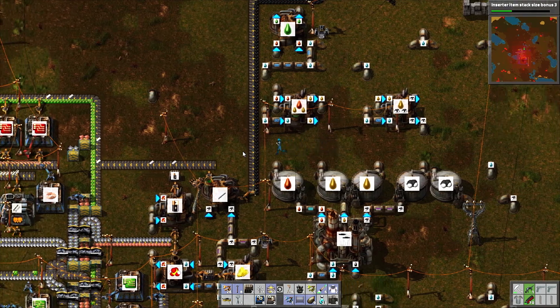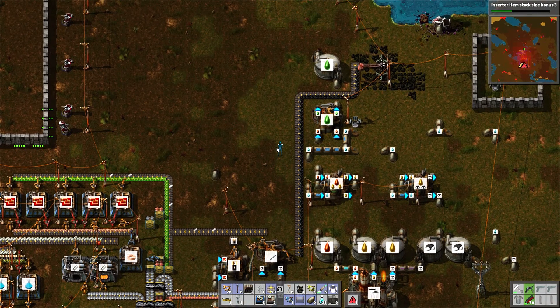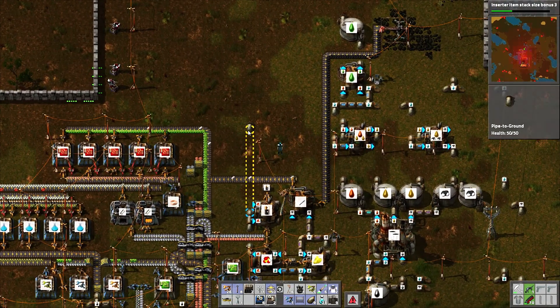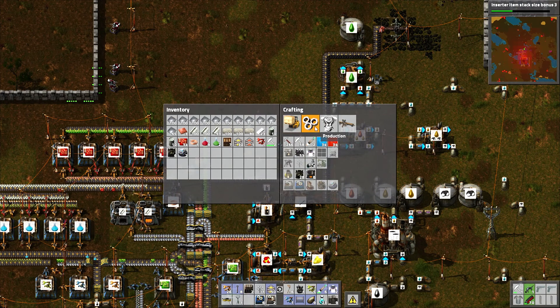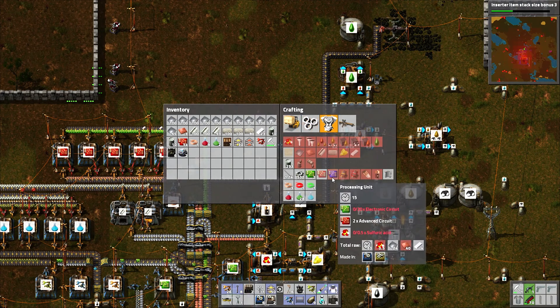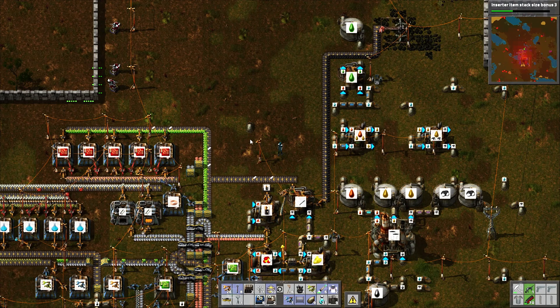Let me get the automation of the construction robots going. Then we'll go down and get some new oil. I think I remember now why this is here — this is going to bring my sulfuric acid up here so that we can build the next upgrade, the processing units. They require sulfuric acid. And I was going to build one or two of them up here, so I've got to keep that in mind.